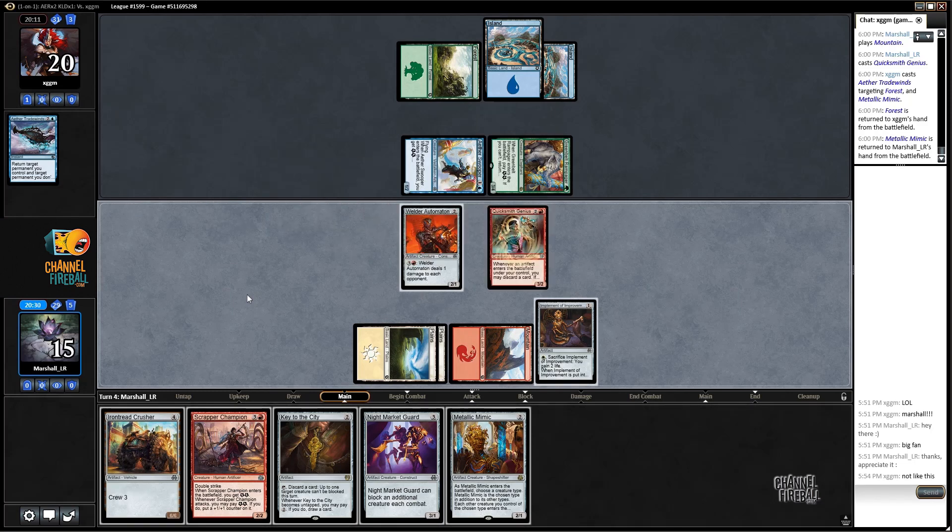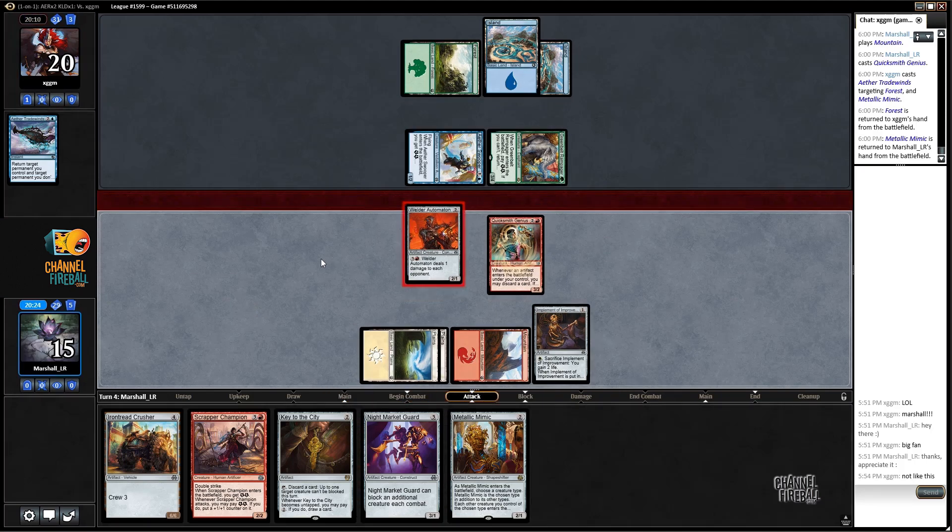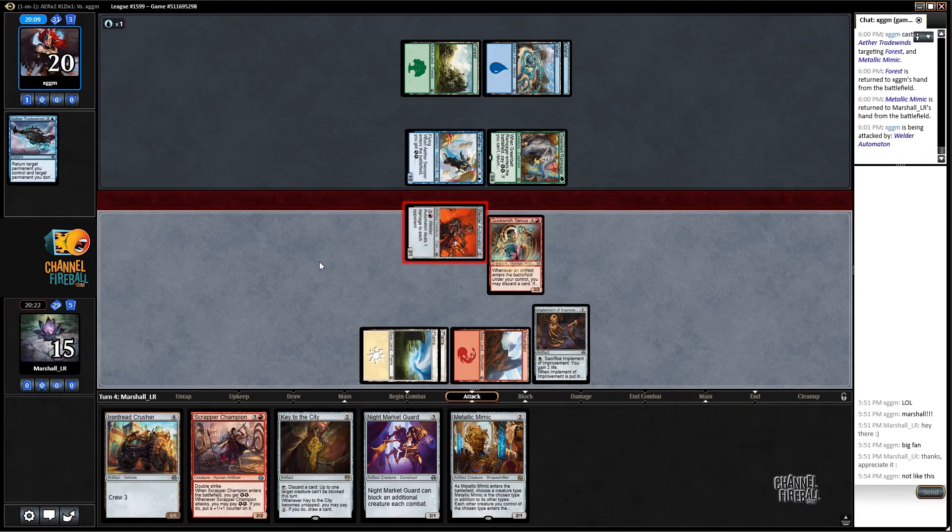They return a Forest - interesting. I don't think I'm going to double block the Greenbelt Rampager this turn anyway, so I'm just going to jam.